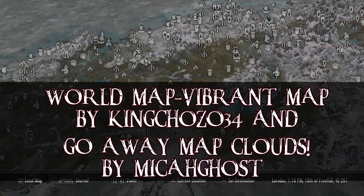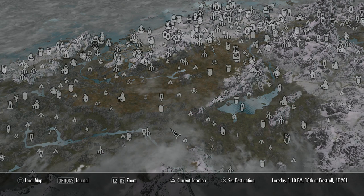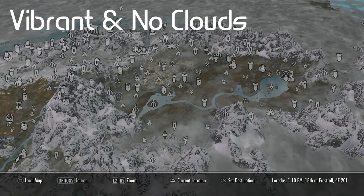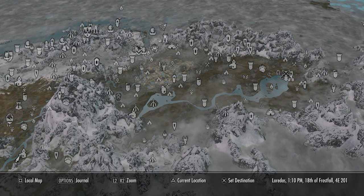Next up are World Map Vibrant Map by Kingchozo34 and Go Away Map Clouds by MicahGhost. These two mods combined greatly improve the look of the world map by making it much clearer and more vibrant, making it easier to read and plan your routes.